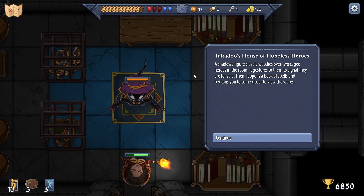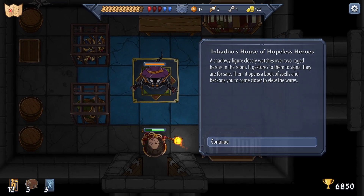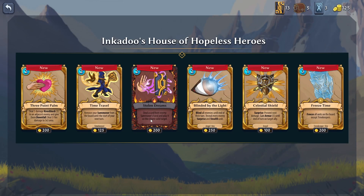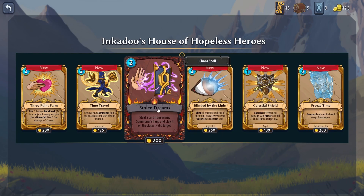In Cardo's House of Hopeless Heroes: 'The shadowy figure closely watches over two caged heroes in the room. It gestures to them to signal they are for sale, then it opens a book of spells and beckons you to come closer to view its wares.' So we can buy a hero or buy some spells - this looks decently nice.